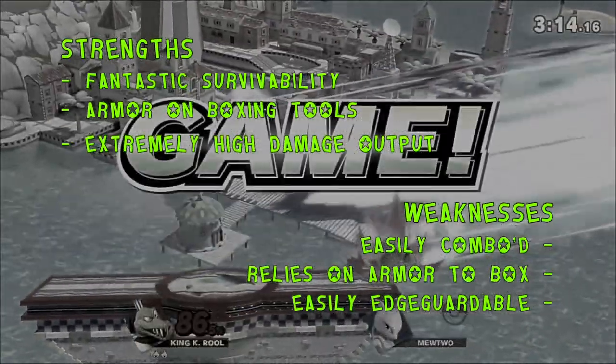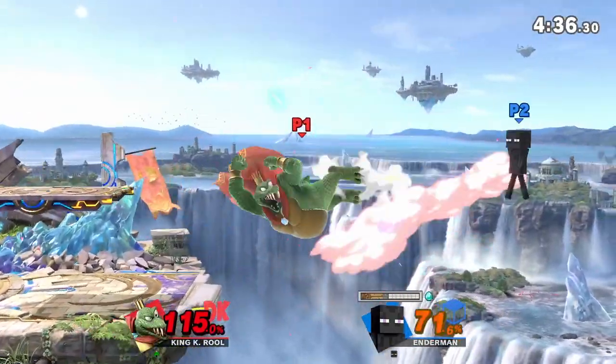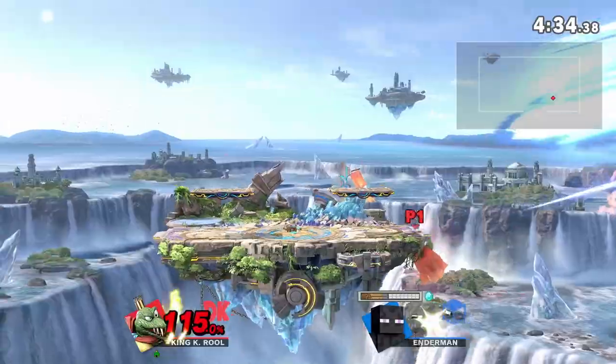And to combat the various zoners of the world, Rool is armed to the tooth with his blunderbuss, crown, and reflector, which poke at a distance and force his opponents to interact.